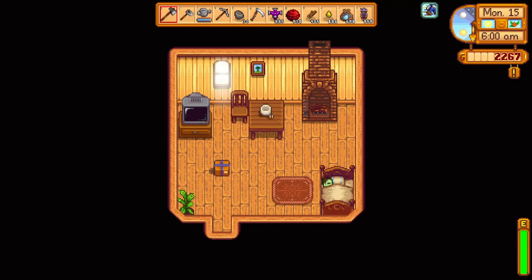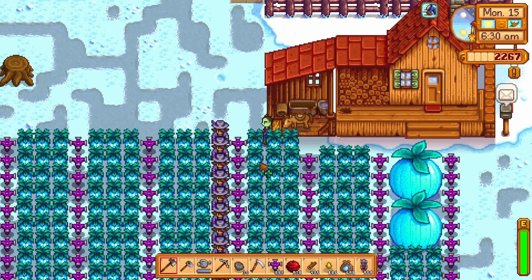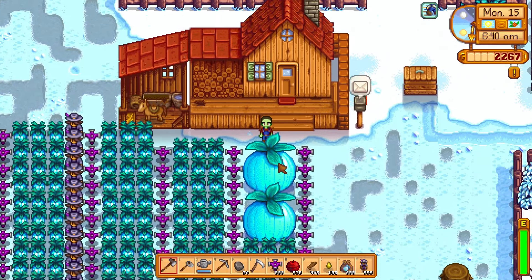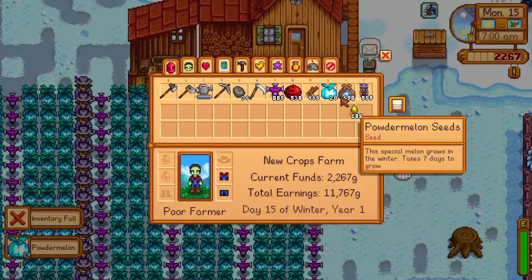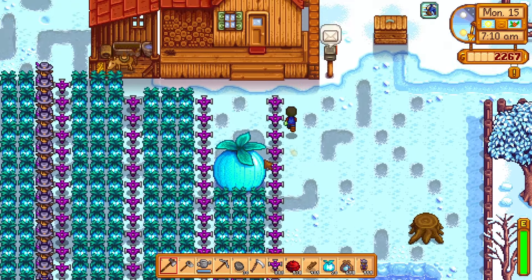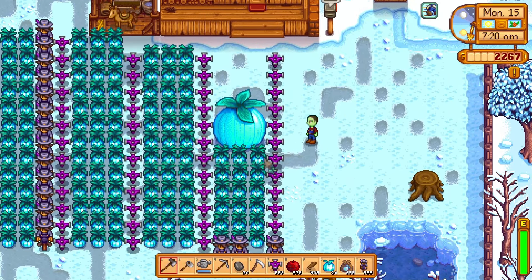Finally, we come to the final season - winter - with the final crop, the powder melon. One of the coolest things about this crop is that it can become a giant crop. In Stardew Valley, certain crops like melons and powder melons grown in a three-by-three radius have a chance to grow into a giant crop instead of nine individual crops. You can break these open with your axe - I just got 20 powder melons from only nine crops planted. Personally, I don't want to break them open right away; a giant crop is one of the coolest decorations you can have in this game.